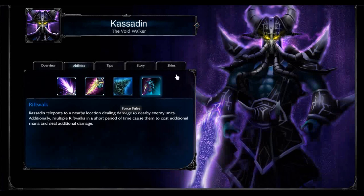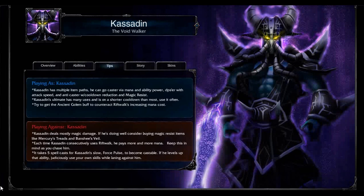So those are his four abilities. Rift Walk is awesome just for escaping. He's been known in the Summoner's Journal lore as the uncatchable assassin — he doesn't get caught unless he wants to. He has multiple item paths: he can go caster, DPSer, or anti-caster, et cetera.